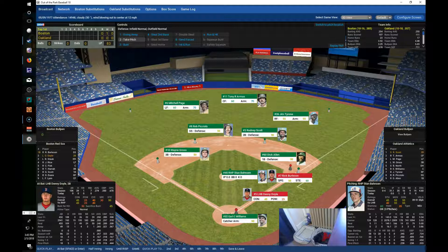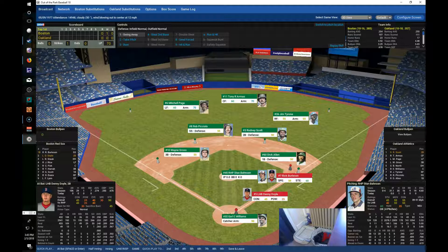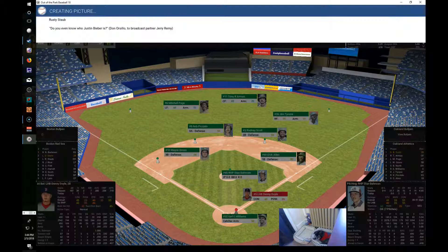Denny Doyle up now. We'll have him take a pitch — that's going to be a strike. Doyle has an eye of 40. Bahnsen has a stuff of 45, movement of 55, and control of 55. And Doyle gives this one a ride — Doyle hits one out of here for his first home run of the season. My second home run of the season, sorry. The Oakland Athletics are calling out the ambulances as Doyle killed that ball. The Red Sox take a 2-0 lead on the 2-run homer by Denny Doyle.